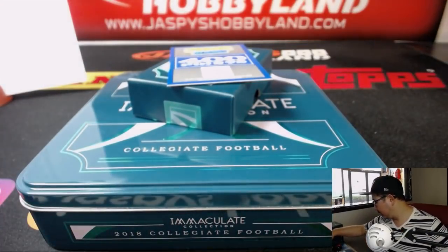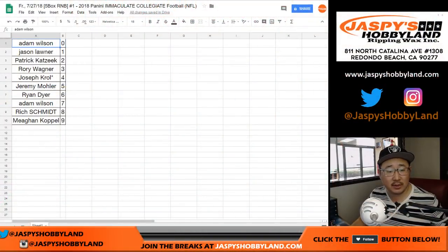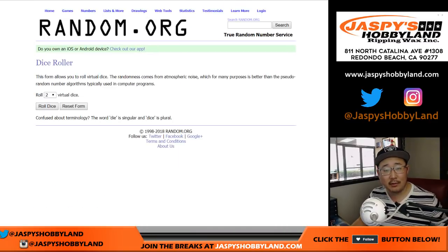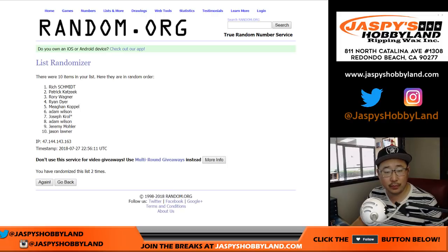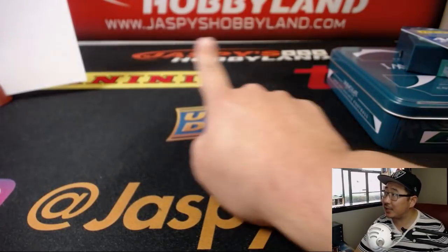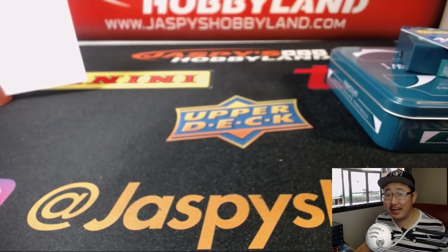Points — everyone's got a shot at the points. Let's go back to the list, get everyone's names from Adam down to Megan into the randomizer. The name on top will get a little consolation prize — 400 points. Two and a two, four times, four the hard way. Name on top? Adam Wilson. There you go, Adam — an additional 400 points coming your way. We've got more in the store at jaspyshobbyland.com — more random number block breaks and pick-your-teams breaks. Thanks, everyone. We'll see you next time for the next break.